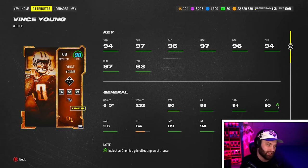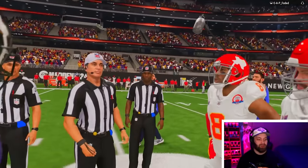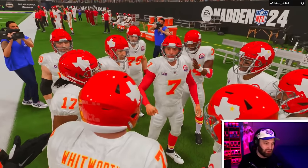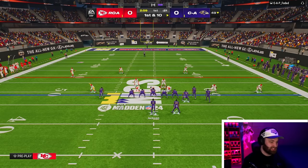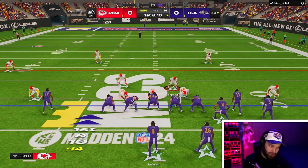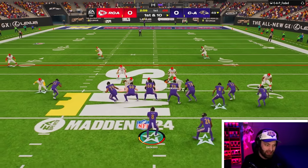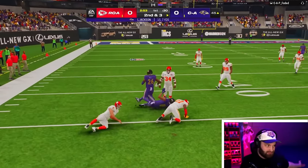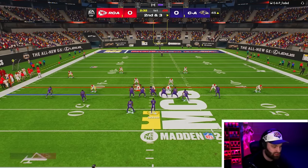Good to see Vince Young back. We're in our Super Bowl and we're the away team, so we don't get the ball first. Even though his ability stack is rough, I'm still so excited to use him. There are players like Mahomes who get the full quad stack for literally cheaper than Vince Young's 6 AP stack — it's crazy.